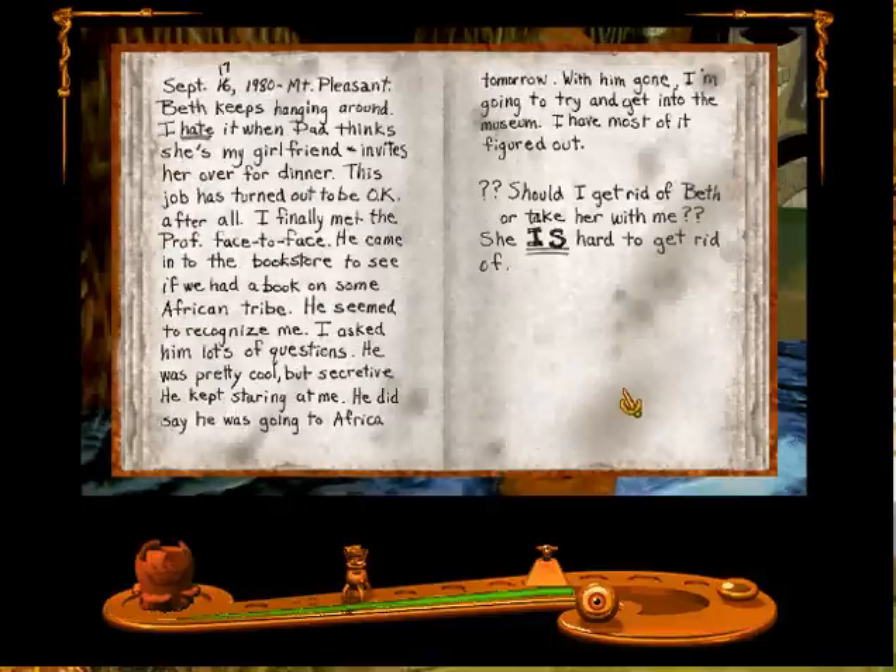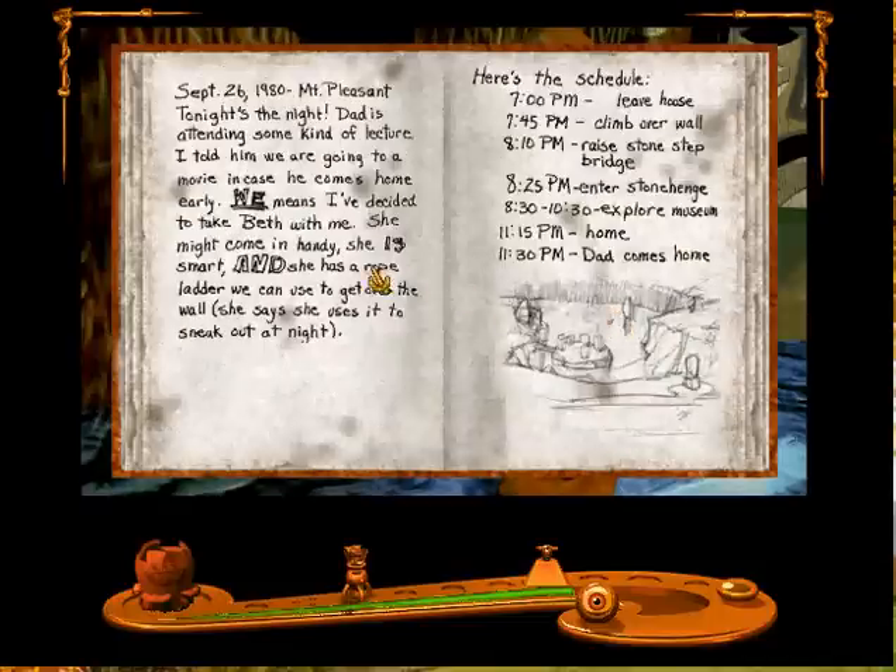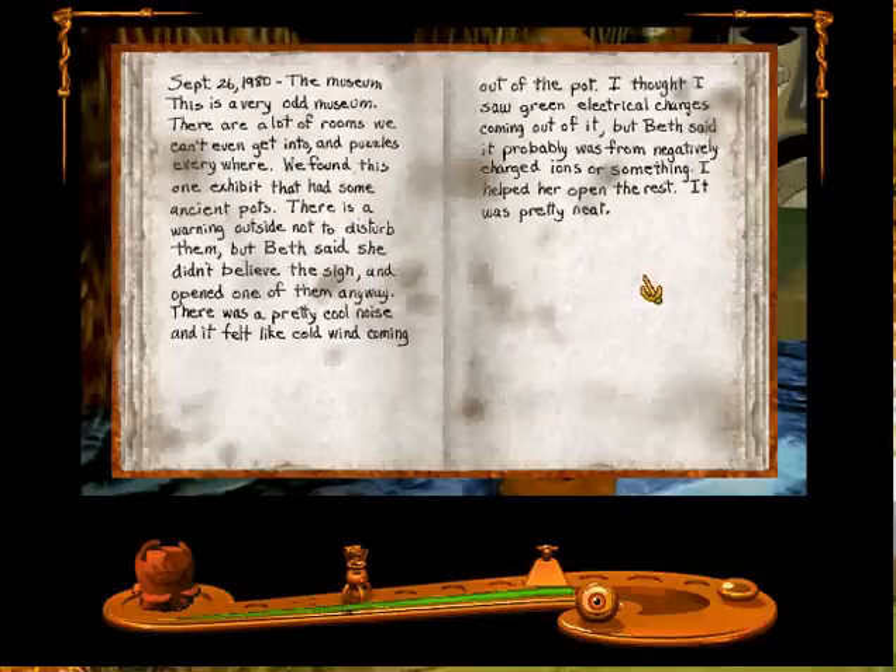So this is kinda his own interpretation. Met the professor face to face. Explorer Museum. She has a rope ladder. This is a very odd museum. There are a lot of rooms we can't even get into and puzzles everywhere. We found this one exhibit that had some ancient pots. There is a warning outside not to disturb them, but Beth said she didn't believe the sign and opened one of them anyway. It was a pretty cool noise and it felt like cold wind coming out of the pot. I thought I saw green electrical charges coming out of it, but Beth said it was probably from negatively charged ions or something. I helped her open the rest. It was pretty neat.